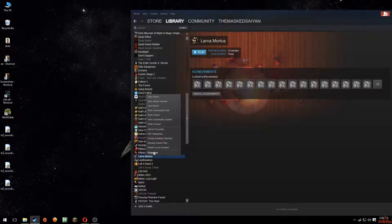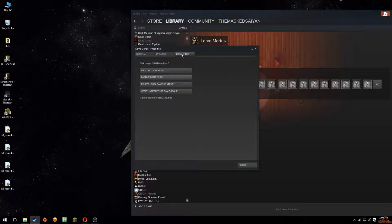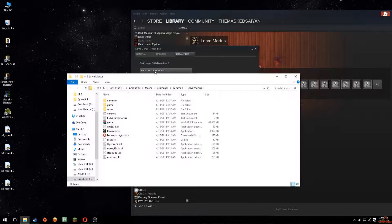Right-click on Lava Mortis, say Properties — or on any program you use — and then go to where the file or program is located. Go to Local Files.